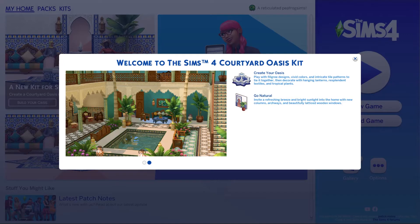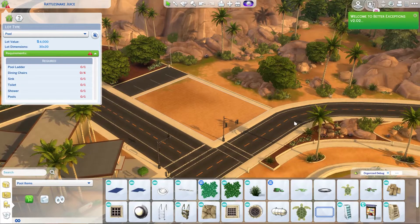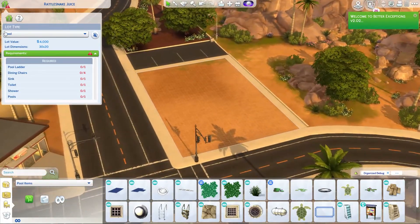Hello everyone, Katie here aka P-Frog, and I have just bought Sims 4 Courtyard Oasis Kit and I thought I would do a quick build with it. So I'm here in Oasis Springs and I've picked the lot that the Rattlesnake Juice bar is on because I just thought let's take a dinky lot for now and make a little public pool. This is my idea.